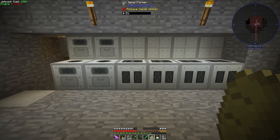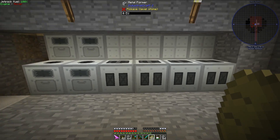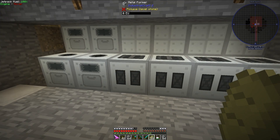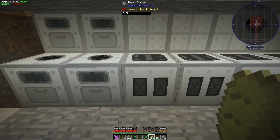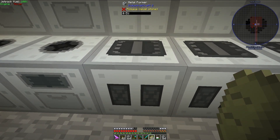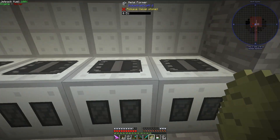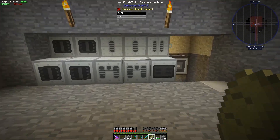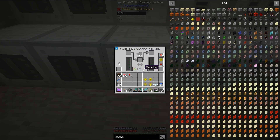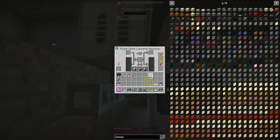I now have all of my machines configured. They all have the transformer upgrades, ejector upgrades, and energy storage upgrades they need. On the metalformers, the metalformer has three different modes. I have two sets of metalformers: these four machines around the ME interface are all on hammer mode, these four are on rolling, and these four are on extruding. Over here I have some fluid solid canning machines with different modes – these will be on regular canning mode, and the other four will be on fluid enrich mode.